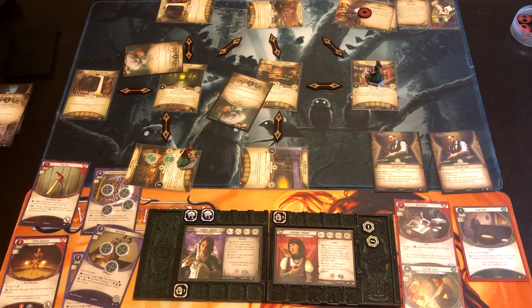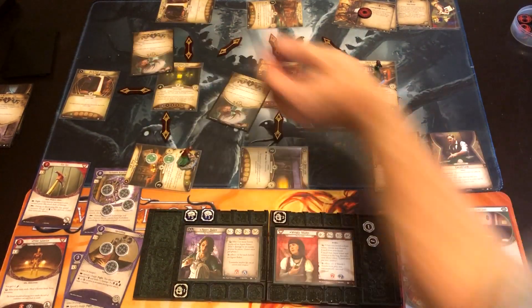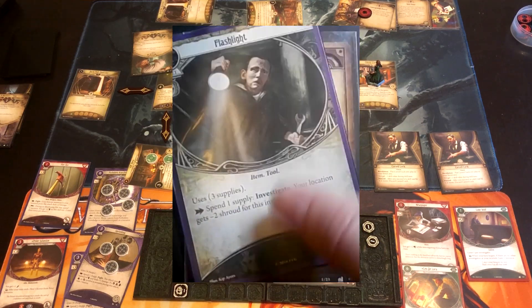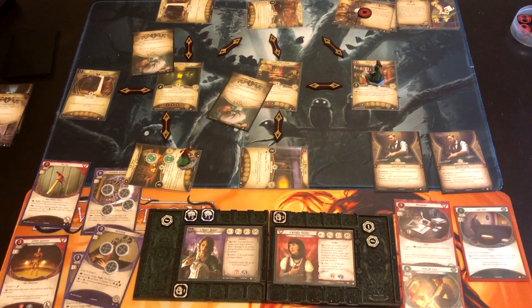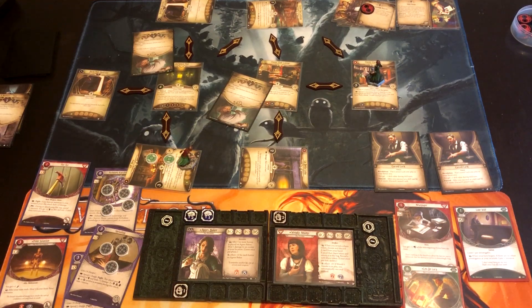The Mobster readies and we do upkeep. Agnes gets Flashlight — she might be able to help get some clues — and a resource. Wendy does not get cards or resources from the VIP Area penalty. We're at two of three Doom. Time for encounters.